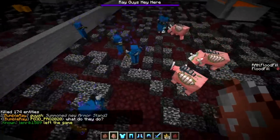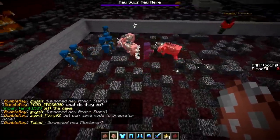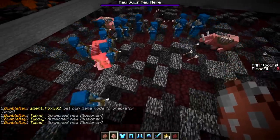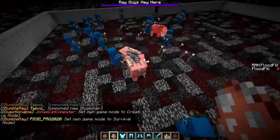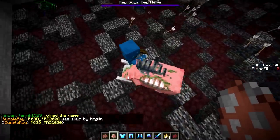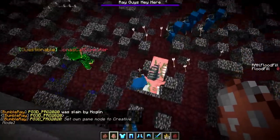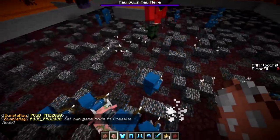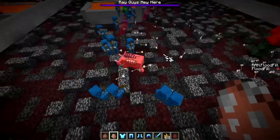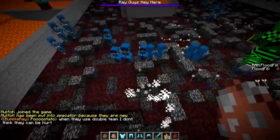Zoglin versus Pillager. Oh, they all kind of work together — when one gets hurt they all join in. I didn't know they really work together; that's interesting. So if they ever add them into survival, they'll work together with more than one. The Zoglins are even kind of confused about who to attack. Pillagers hurt other Pillagers so then they get mad at each other, but they're really good at strafing.